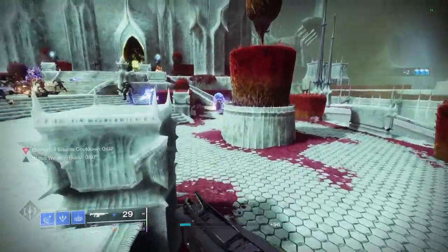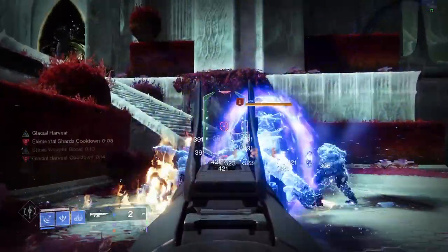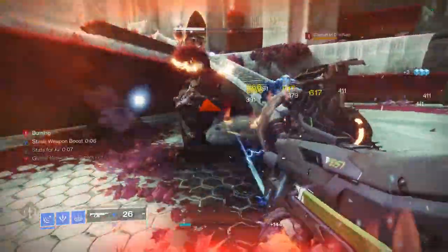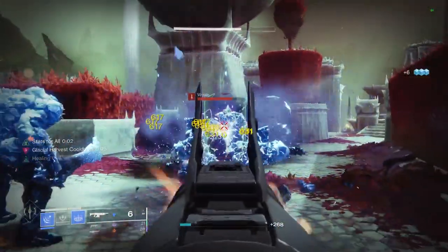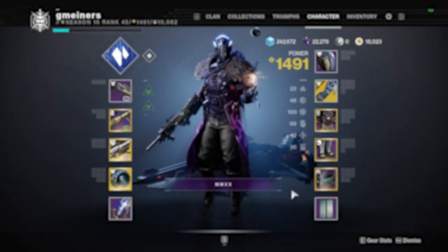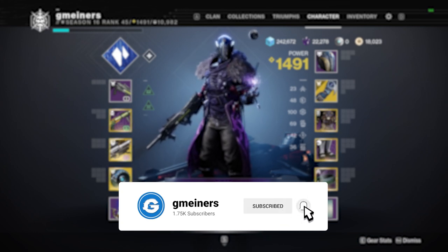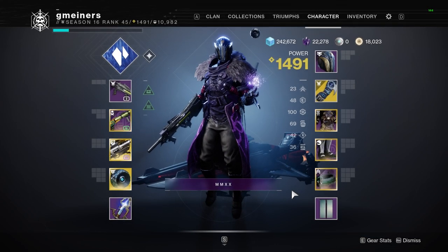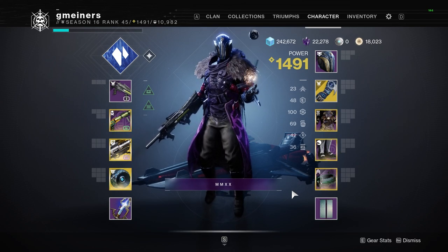Shattering each of these enemies will then spawn one seeker from the grenade and one seeker from our Ice Flare Bolts aspect, so very quickly we can start doubling the amount of enemies that are frozen. By shattering one enemy, multiple will chain shatter together because of our increased shatter damage and AoE, and each of these frozen enemies will then leave behind a Stasis Shard. Before I go over the mods for this build, this build is great until you don't have grenades anymore, which is exactly where our mods come into play.